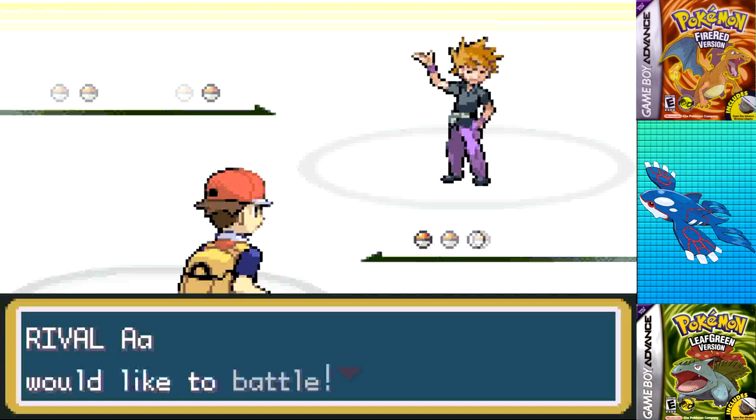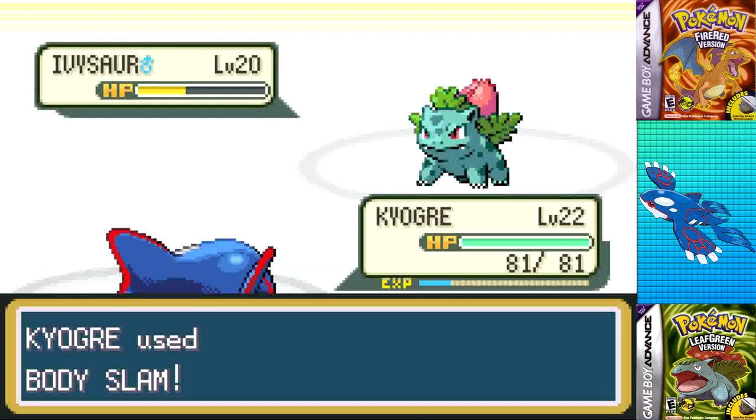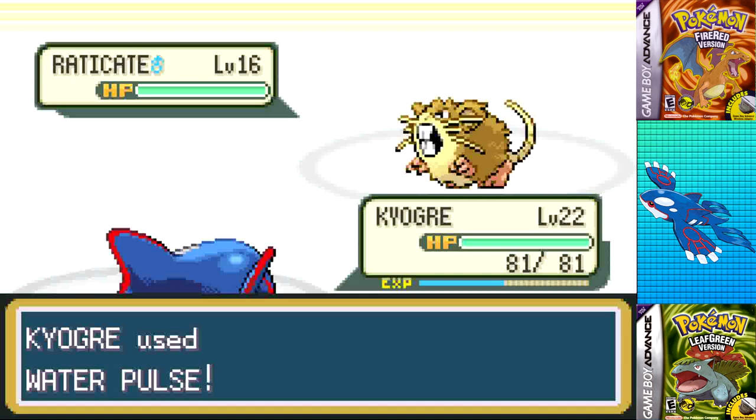It's time for the in-game trade for Farfetch'd, the Bike Voucher, and Rival 3. On the S.S. Anne, he's not too much more difficult than the second rival battle — Pidgeotto was a two-shot with Ancient Power, and Ivysaur was a two-shot with Body Slam, missing Sleep Powder. With the hardest Pokemon out of the way, I used Water Pulse to take out Raticate, leaving just Kadabra.